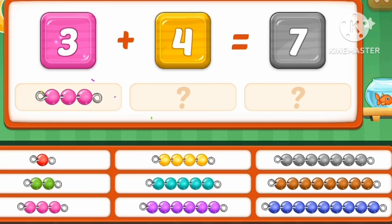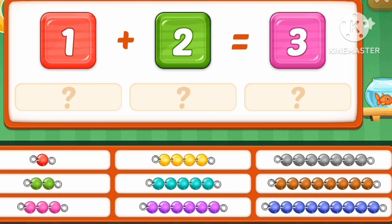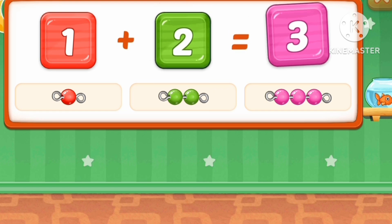Three marbles. Three plus four equals seven. One red marble. Two. One plus two equals three.